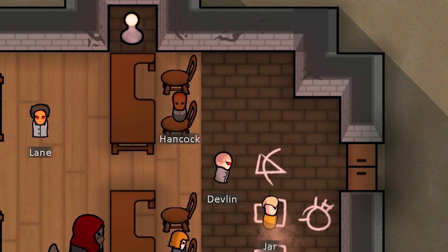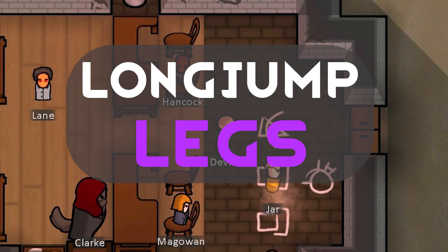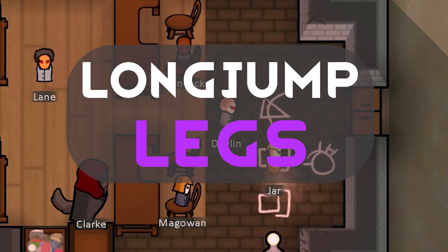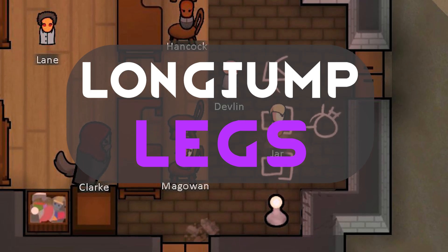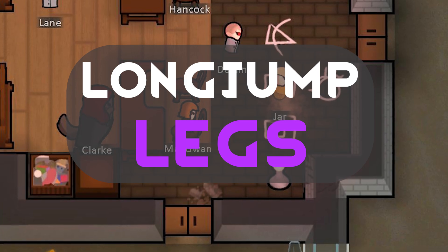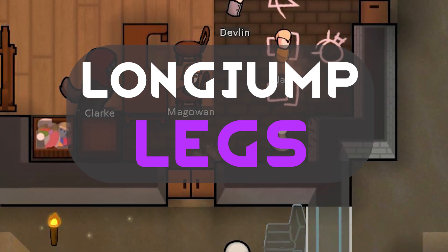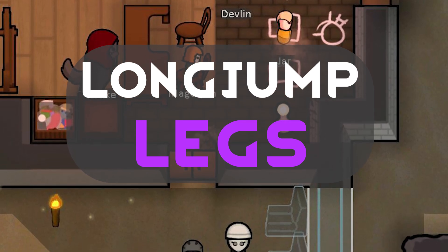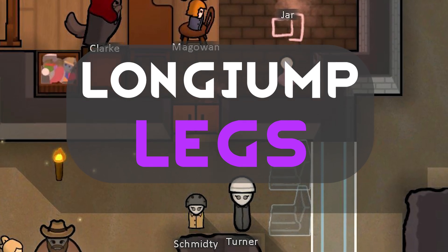Last, but possibly the most interesting, is Long Jump Legs, which allows the pawn to jump long distances. At face value this seems pretty straightforward, but I'm really interested to see how the mechanic interacts and if we'll have a jump mechanic in the future. Does this function like a short-range jetpack, or does it just mean you can close the distance on an attack order quicker for melee attacks? This really could set a precedent for pawn movement dynamics going into the future.